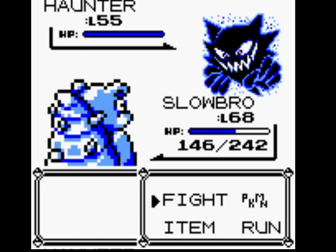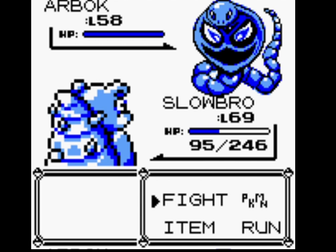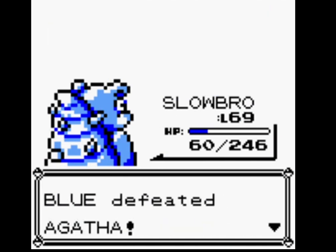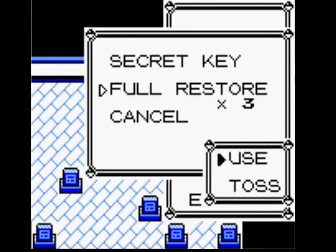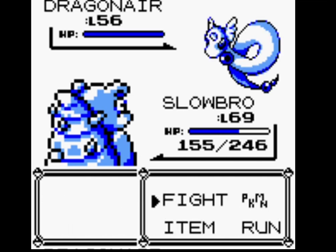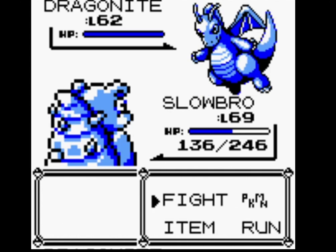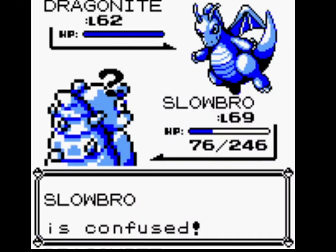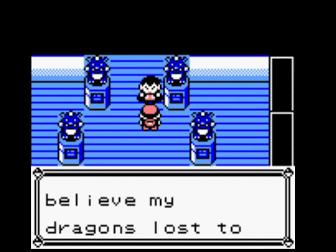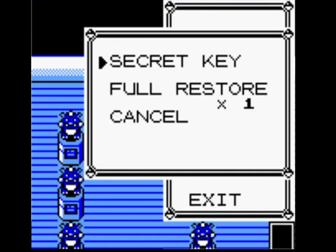I'm going to withdraw Gengar. Arbok — Psychic. Gengar came out, now it's just Arbok — Psychic is good. Full Restore. Dragon Rage — not too bad. And then we've got a Freeze. We didn't get Hyperbeamed by that Dragonair. Hyper Beam. Ice Beam will be a one-shot. We got lucky — managed to get out of the confusion. Slowbro's got a lot of HP as well, I'll give him that.